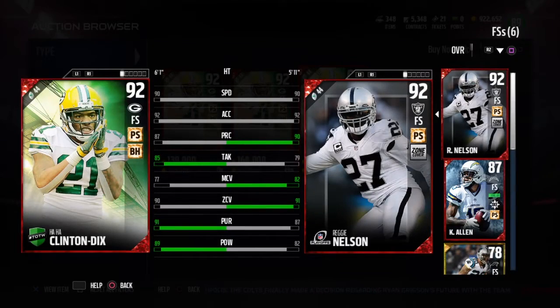Reggie Nelson is definitely a boom for his price of 60,000 coins. For half the price of Haha Clinton Dix you get a player who plays just the same in your defense — he can stop the run, cover deep, and has good enough hands to pick off the ball. I definitely think you guys should pick him up if you're transitioning between safeties or trying to save some money on the back end to beef up your front seven.